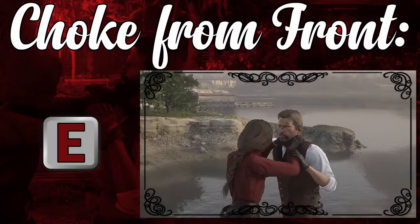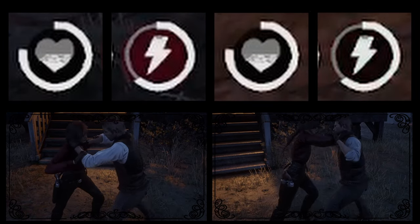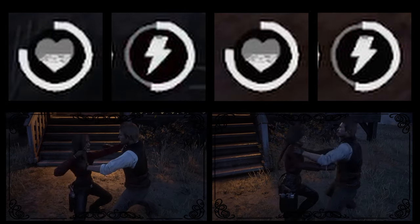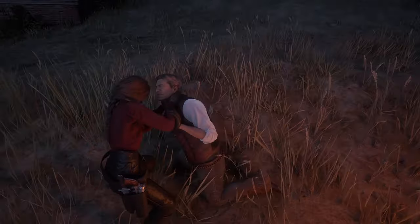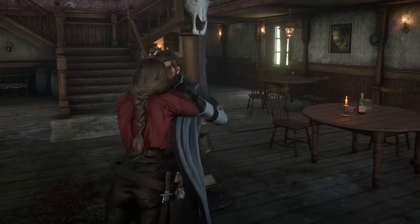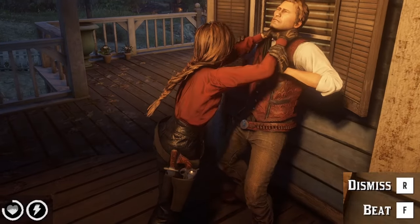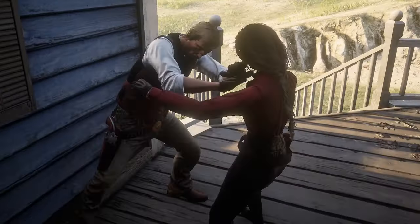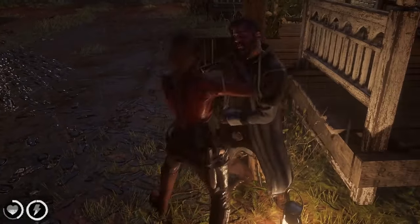If you hit E with someone in front of you, it grabs them by the throat. Unlike from behind, this reduces your stamina as you hold them, much like the tackle. If you don't press anything or if they resist by tapping F, it'll trigger a punch animation as they're released. If you tap F before they break free, you'll choke them out. If you hit E while in front of someone standing near a wall or pole, you'll slam them up against it and hold them there. You'll have the option to release or punch, and the final swing will deliver a great finishing animation.